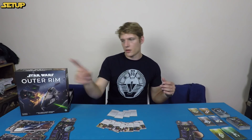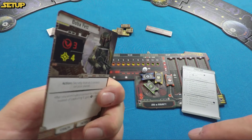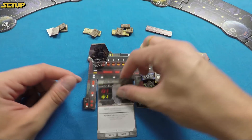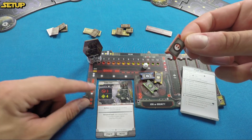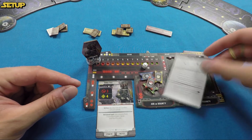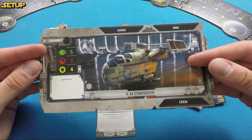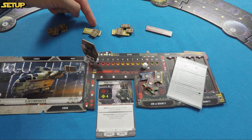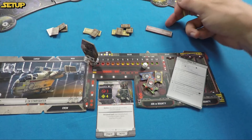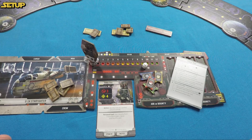Once you've determined the first player, go clockwise around the table picking characters. Each player receives: one character card with the personal goal side face up, a standee for their character, one fame marker, four reputation markers in each faction's color, one player reference, and a starter spaceship — either the G1A Starfighter or the G9 Rigger. One is slightly faster; the other is slightly more shooty. You also get starting credits: 4,000 for first player, 6,000 for second, 8,000 for third, and 10,000 for fourth.